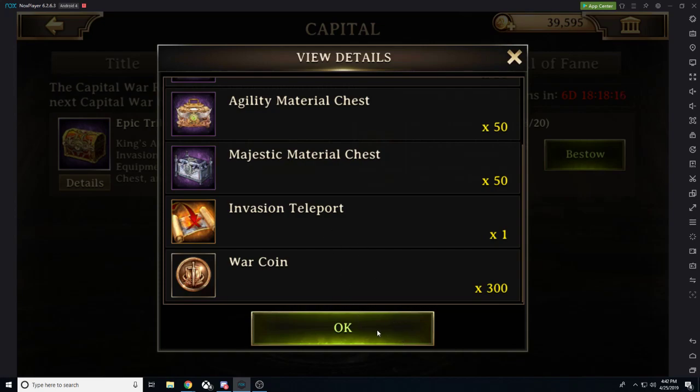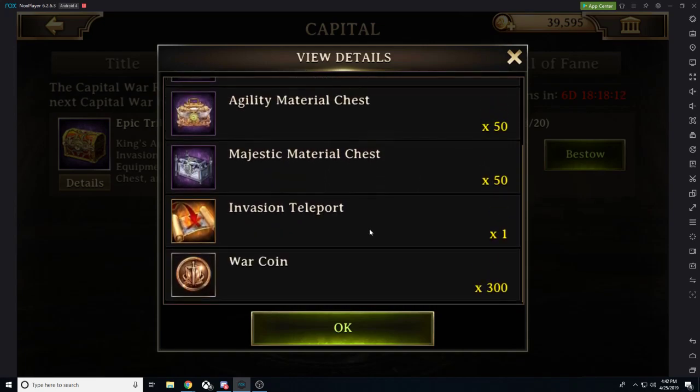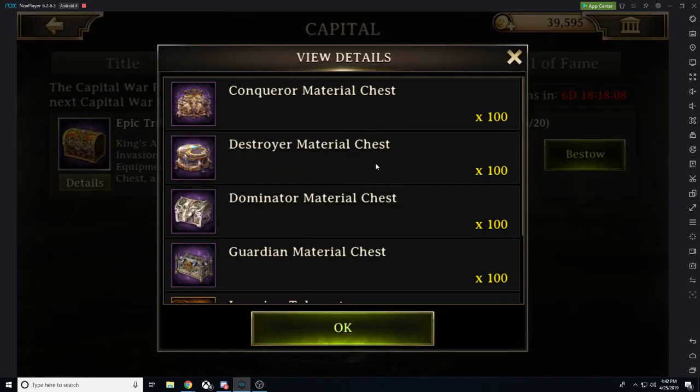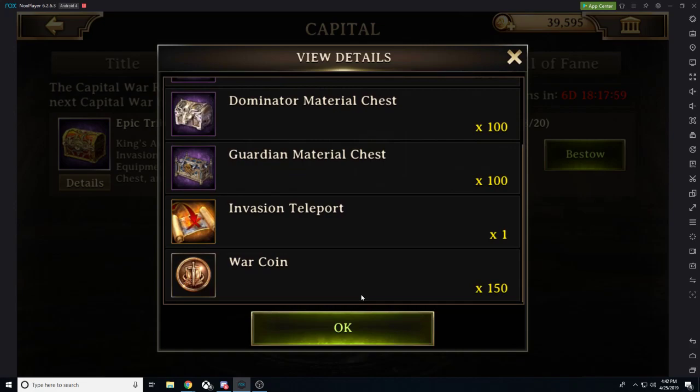The immortal chest gives 100 times level 40 gear, one invasion teleport, and 600 war coins. The rare chest gives level 30 gear — 100 times — plus one invasion teleport and 150 war coins. Keep this in mind: if you want to invade and want backup, give these chests to people who are online and ready to help before prioritizing others.